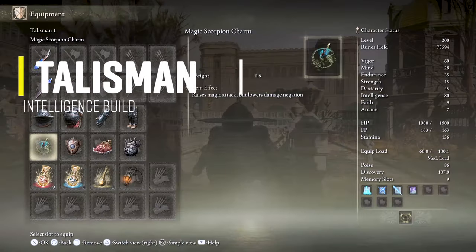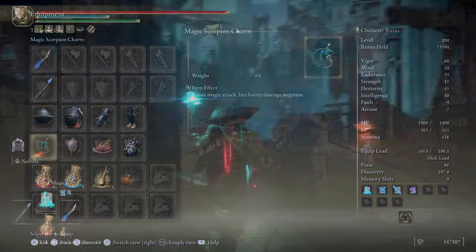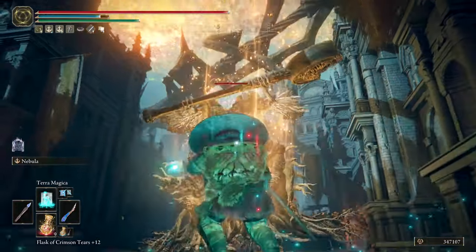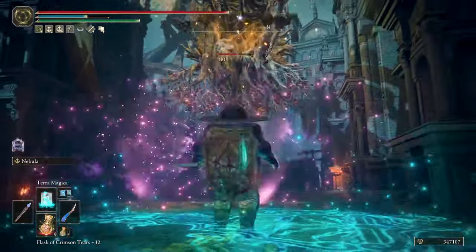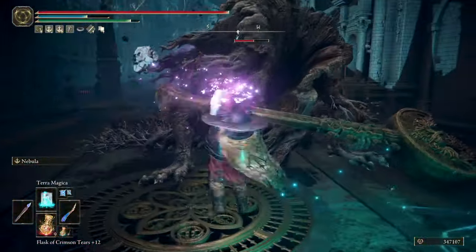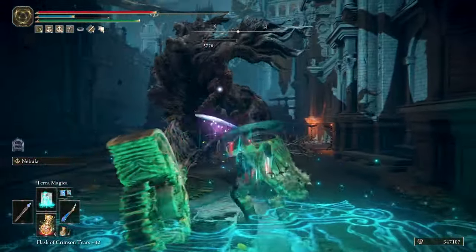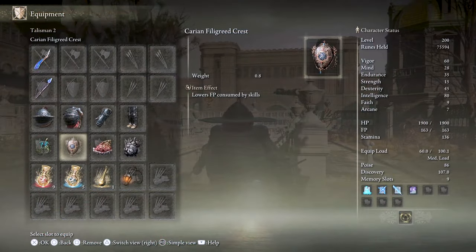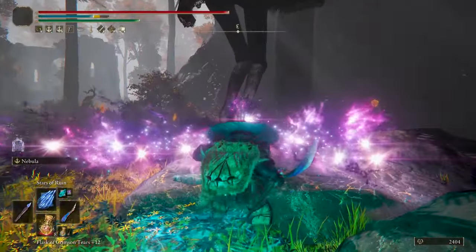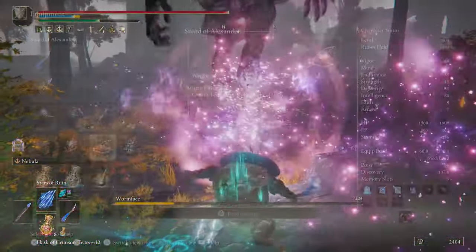The first talisman I'm using is the Magic Scorpion Charm to increase magic damage by 12%, increasing the damage the Wing of Astel does, as well as the charge attack, the Nebula weapon art, and the spells. Note that this talisman also increases the physical damage taken by 10%, but with Lionel's armor you have good physical damage negation. The second talisman is the Carrion Filigree Crest, which will lower FP consumption of skills, allowing you to use more of the Nebula weapon art of the Wing of Astel.